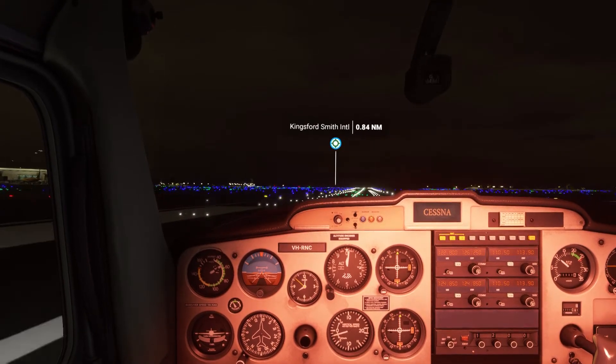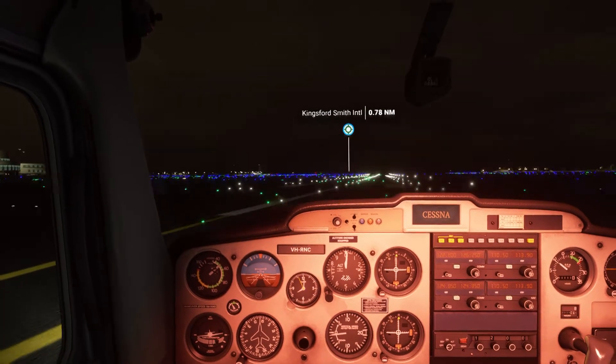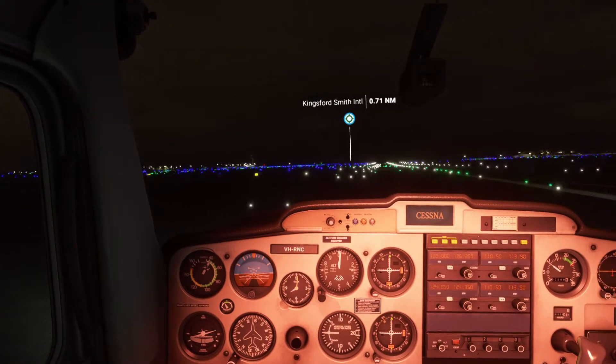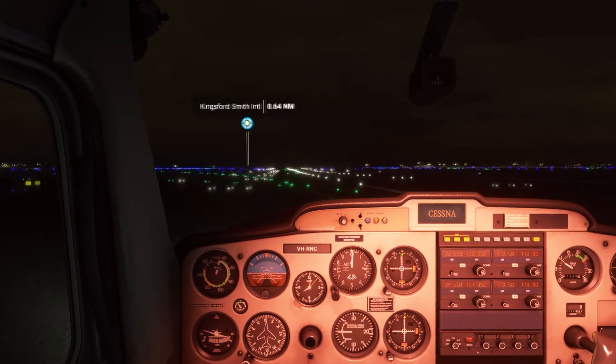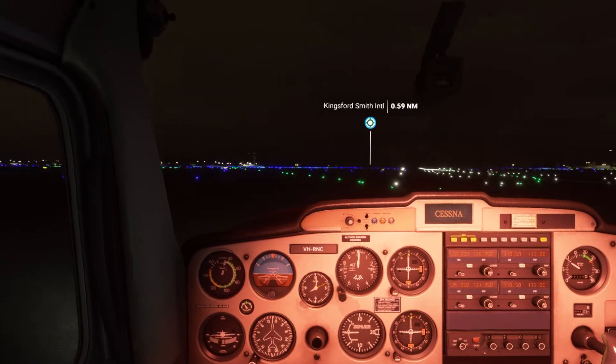Here we go in for a nice smooth landing — we'll get off the runway as quick as possible. Not very centered, not very centered at all. It'll do — we'll get back over into the center. Oh, that wind's insane! Okay, we've got to turn our ailerons and rudder a bit. Romeo November Charlie, clear of all runways.